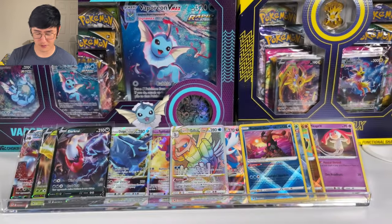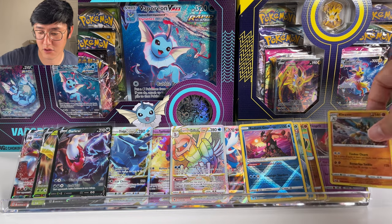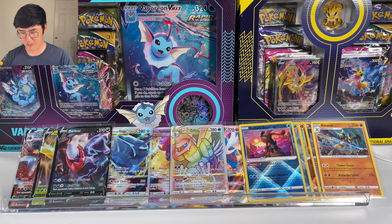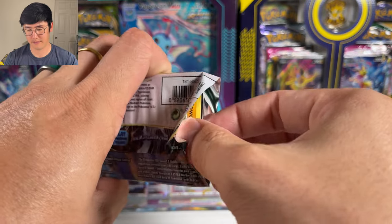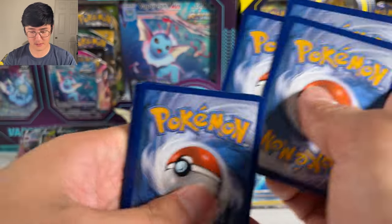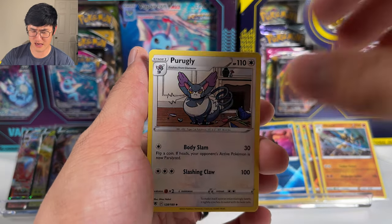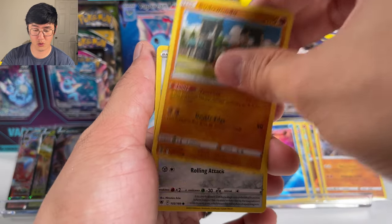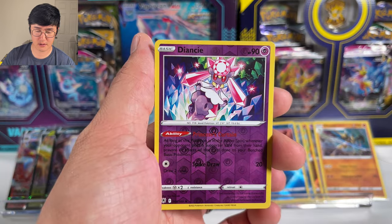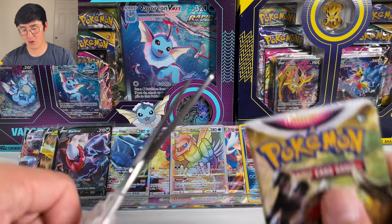Bronzor, Ralts, Oshawott again, Scyther, Stantler. The reverse is a Hoothoot — that's nice. And we got a Kleavor holographic. I think Kleavor is pretty cool — a different evolved form of Scyther. I still like Scizor more, but Kleavor is definitely a little more intimidating-looking. Dark Energy first card, Snorunt, Perrserker, Azelf, Sudowoodo again, Magnemite, Ralts, Hisuian Sneasel, Sneasel, Mismagius. Diancie is the reverse, and a Thievul non-holographic — first time pulling Diancie. Four packs left to go — one more ultra rare would be nice.